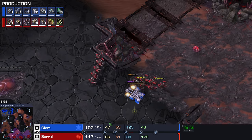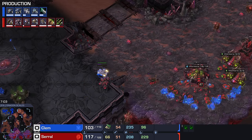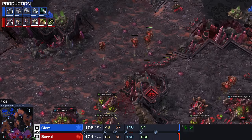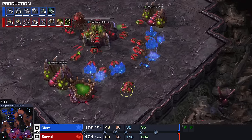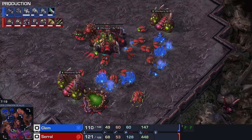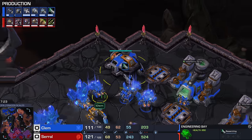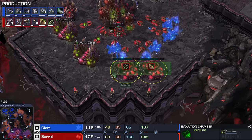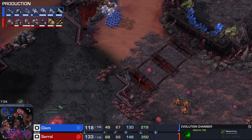Serral has basically re-droned all the way up to full 3-base saturation — 66 workers is the perfect amount. He's gone for a fourth hatchery. I believe that if Serral just holds down the Roach button from here on out, at least until those upgrades are finishing, he's gonna be okay. He's making drones here because he wants to saturate the main base, but he's got two drones on idle — not exactly sure what's happening there. Here's the Terran army moving across once again. We do have the plus one infantry weapons about 80% of the way done — that's not going to finish.